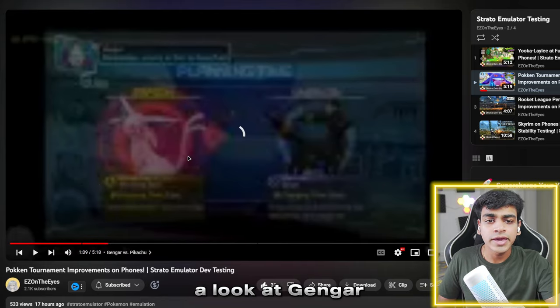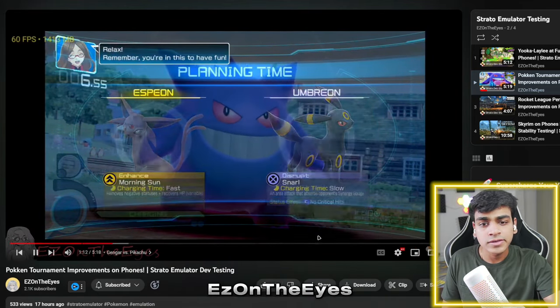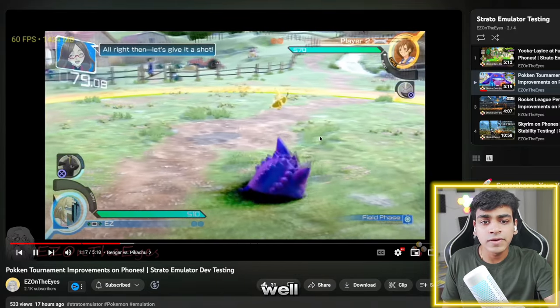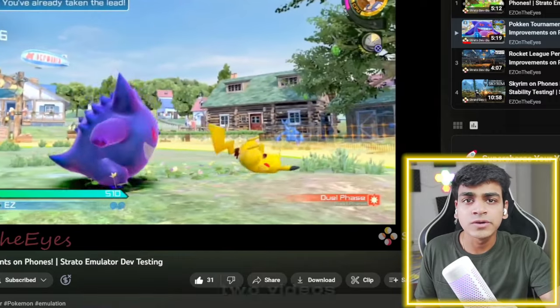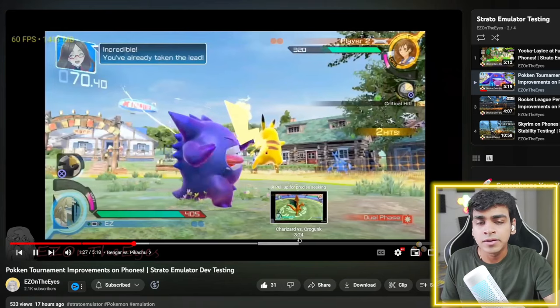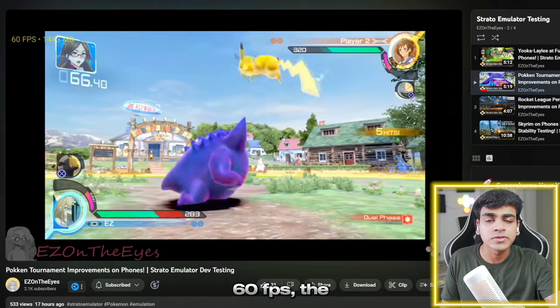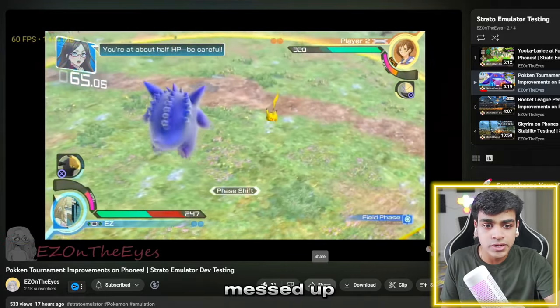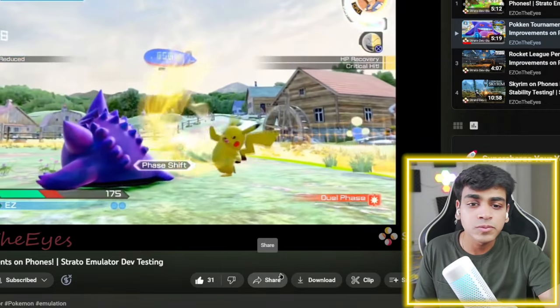All credits for this gameplay go to Easy on the Eyes. The graphics look really good compared to what we saw with Skyline Edge. The FPS is pretty stable — you can see 60 FPS right here — but the graphics used to be messed up before. We are seeing clear graphical improvements, so I hope that Tears of the Kingdom should be playable on Strato emulator, but maybe that's too much to expect.